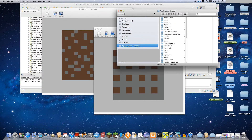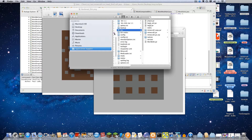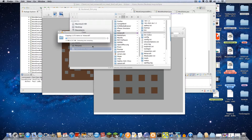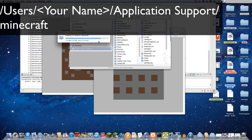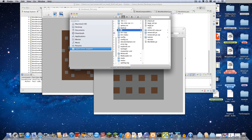So going to my Application Support, I'm just going to create a quick copy of this. By the way, the place right here — I have it bookmarked — it's slash users, your name, library, Application Support, and then slash minecraft. So I'm going to change this copy to bin 1, and change this copy to bin.